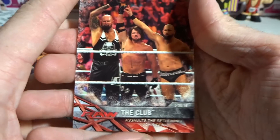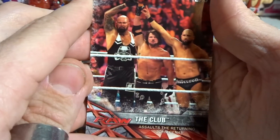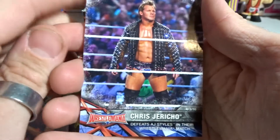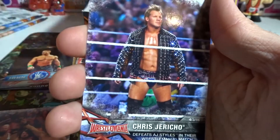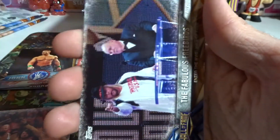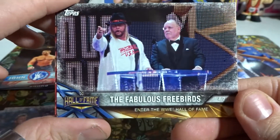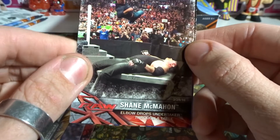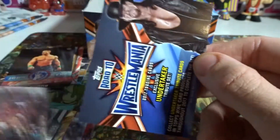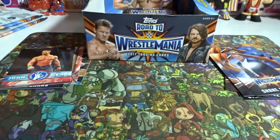We have the Club assaults the returning John Cena — hashtag beat up John Cena. Chris Jericho defeats AJ Styles in their WrestleMania match, which sucks because that was AJ's first ever WrestleMania. The Fabulous Freebirds enter the WWE Hall of Fame — pretty cool. Shane McMahon elbow drops Undertaker through a table, and then the Undertaker card again. Speak of the devil.